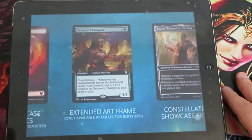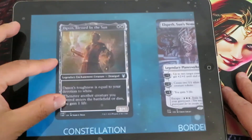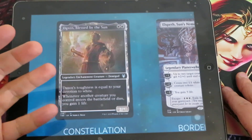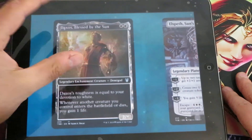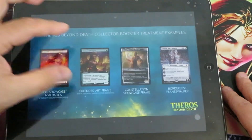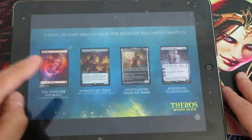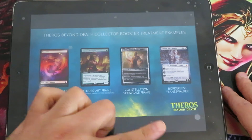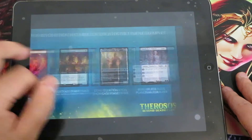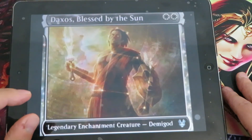You have the extended art frame, only available in collector boosters, as with Throne of Eldraine. You have the constellation showcase frame — this is the new frame for Theros Beyond Death. For Throne of Eldraine we had the fairy tale showcase; this one has the constellation frame. I must admit they are very nice cards. The borderless planeswalkers are also available here, though constellation and borderless cards can also be found in your normal booster packs.